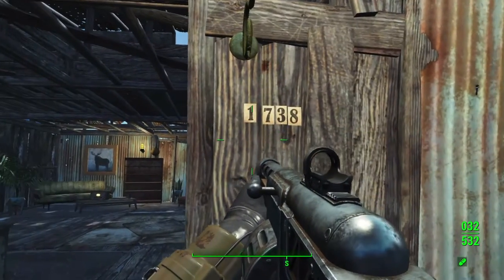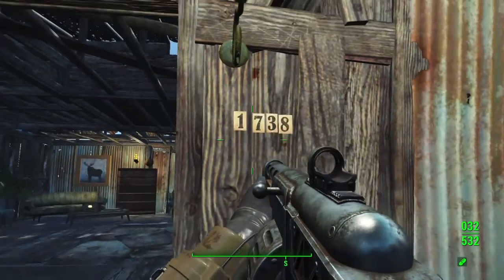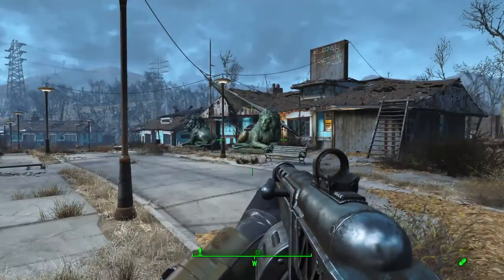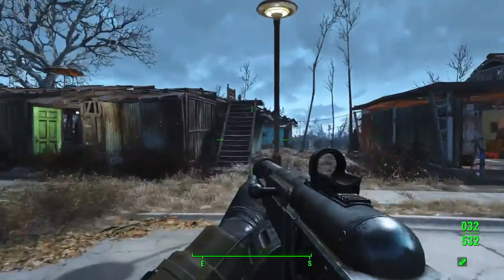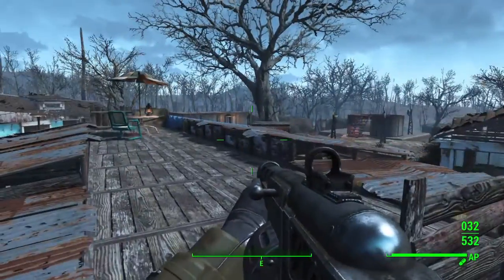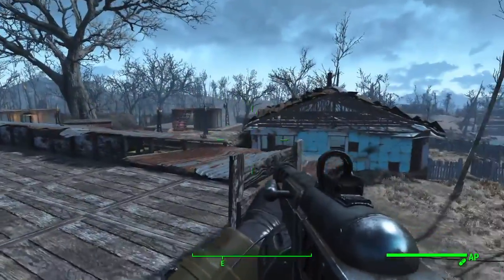I didn't say this before, but we actually have house addresses. And they basically go down like this one — 1738. That one's 1740. 1741. And the house right there, or the trailer, I guess you could say — 1742. Got a pretty cool system right there. And June and Marcy, they got a pretty nice deck up here with a little patio furniture.